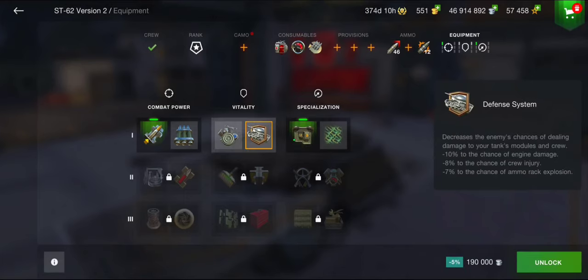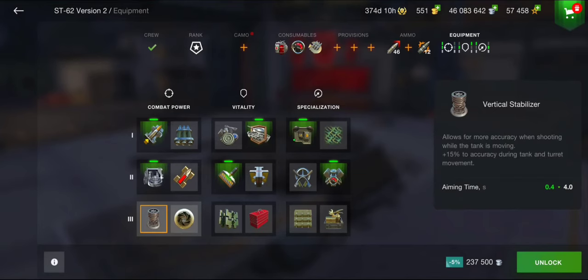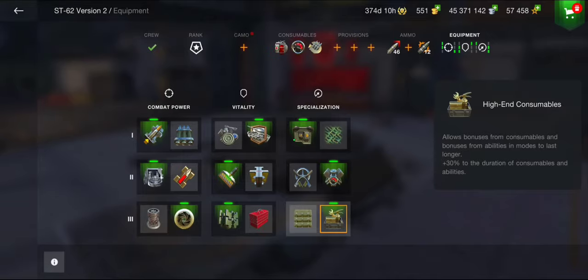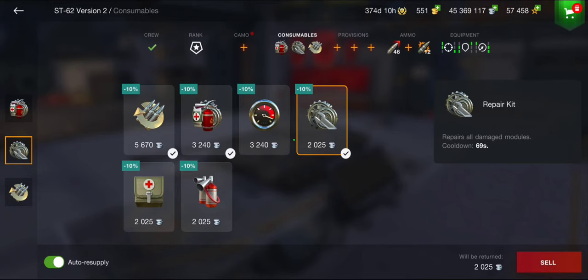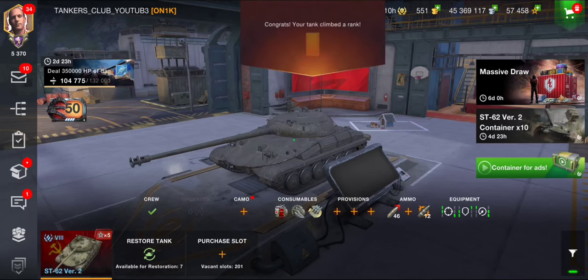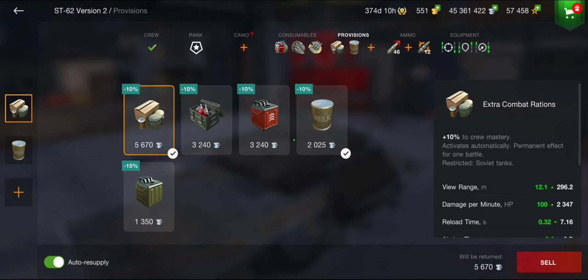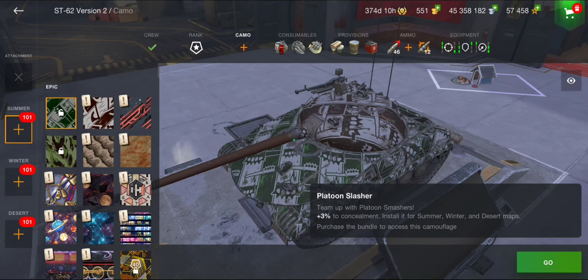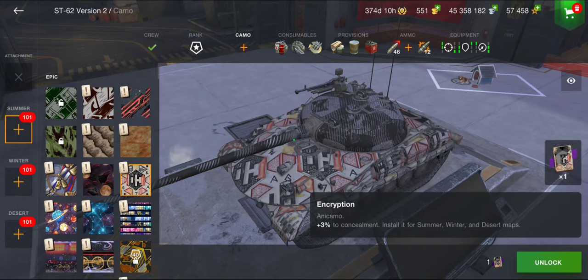So nice, man. I'm so excited already to try out this vehicle. I will go for enhanced armor because I saw that this tank has actually a good armor for a medium tank. We have no special consumables, so I will go for two repair kits and a dueling kit. We have good mobility with this tank and I will go for more DPM, reaching 2.3k DPM for this vehicle. Not bad. This tank doesn't have legendary camouflage yet, so let's take this one.